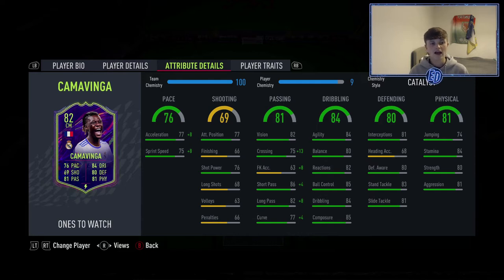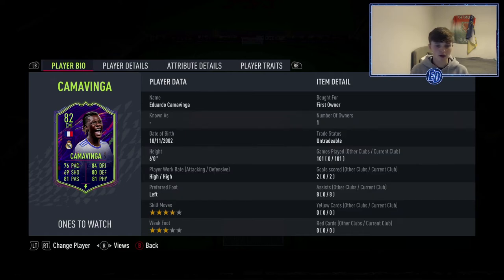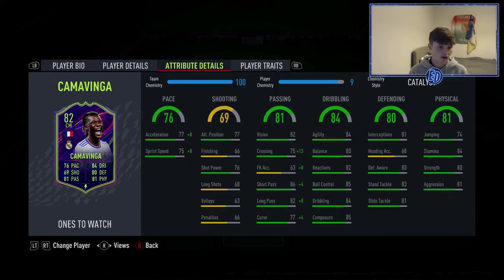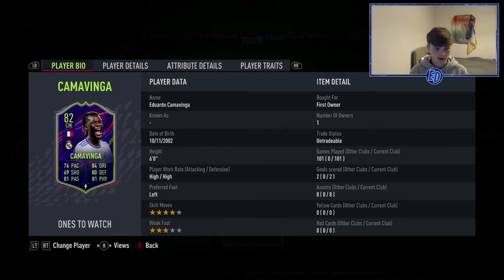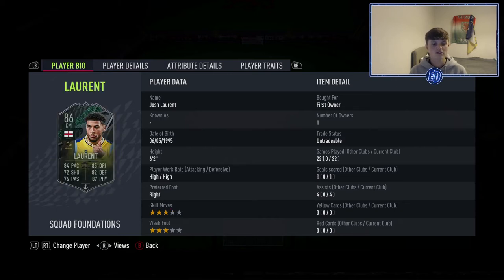Camavinga was an objective at the very start of the game. You can substitute him out — I'll explain replacements at the end. If you've done him, you know he just got his inform. For a free card he's very very good, and I'm hoping to get upgrades on him soon. He's fun to use and plays CDM in a four-three-two-two, with 101 games, two goals, and eight assists.